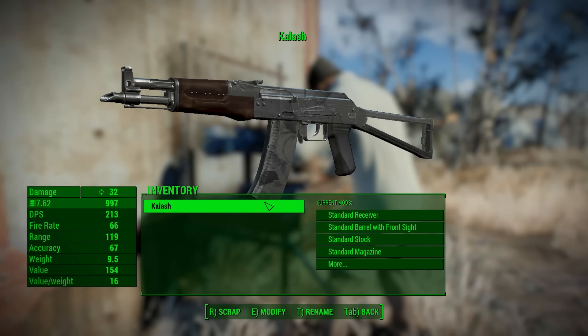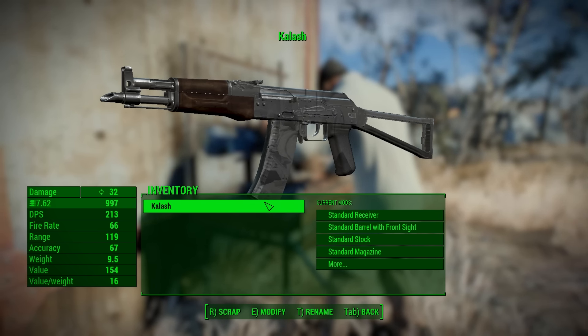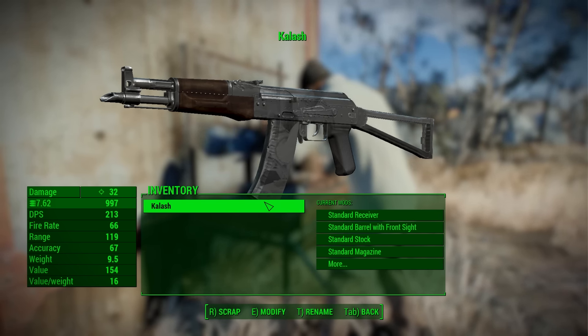It does take an ESP slot, but if you know how to use Fallout 4 Edit you can just copy and paste the change I made to the regular mod. Just be sure to add the Nuka World DLC as a master.